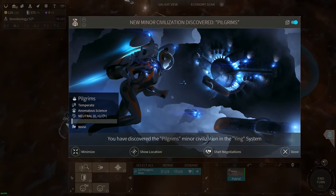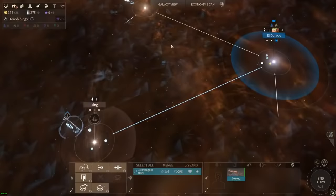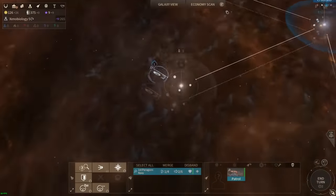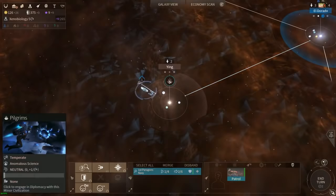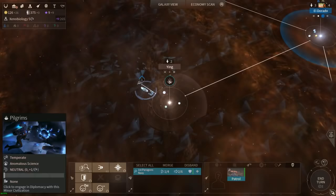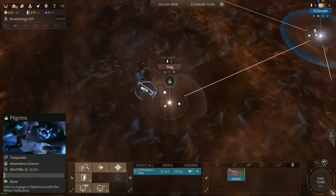We found a new minor civilization. We discovered this system over here, which is a minor civilization - a concept taken from Endless Legend and similar to the city-states of Civilization V.